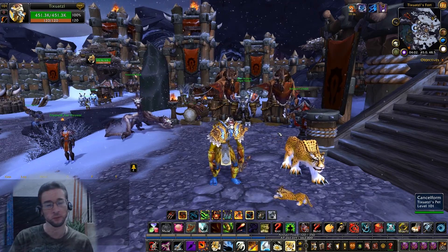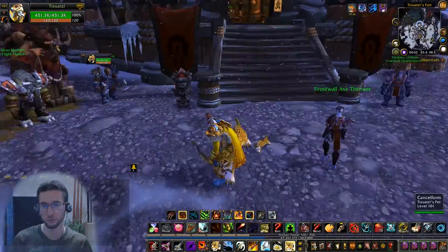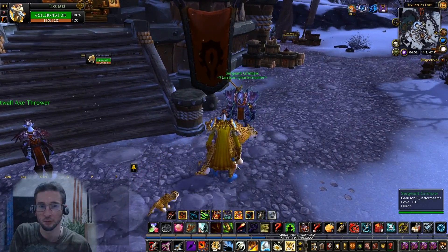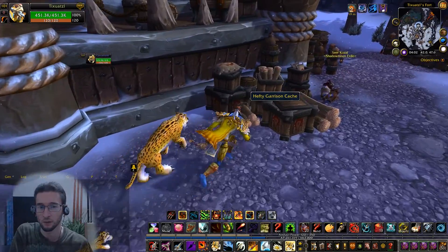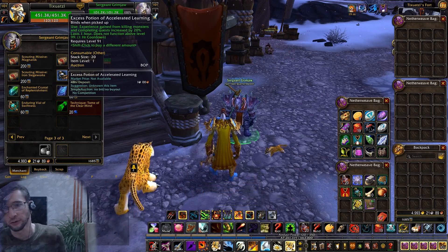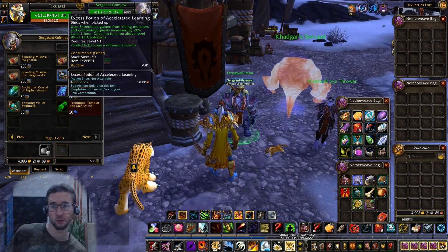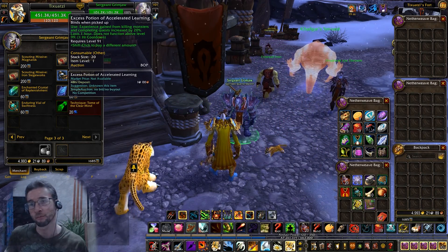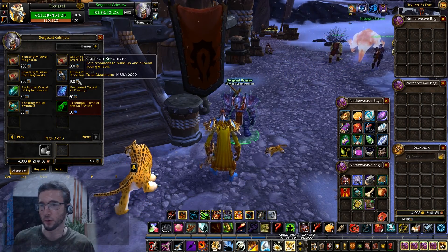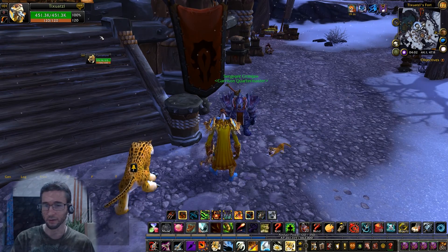You do the intro quest line up to the point where you've got a garrison. You don't necessarily need level 2 — you just need a little bit of garrison resources. Even in a level 1 garrison, the quartermaster is standing around somewhere, and he sells an item called the Excess Potion of Accelerated Learning, which increases experience gained from killing monsters and completing quests by 20% for one hour, up to level 99.